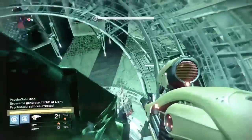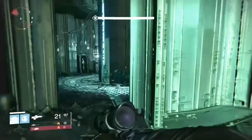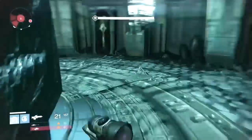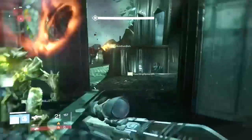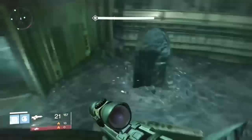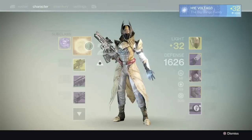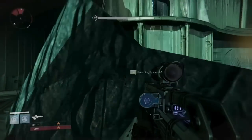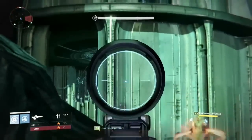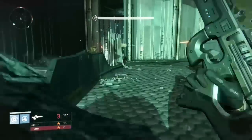You can shoot at the Deathsinger after the shriekers are down. While the person is scaling the buildings, the other players have to lure out the wizard and kill those two wizards and two shriekers. Just make sure you kill both of them — if you kill one wizard, go look on the other side and help kill their wizard.